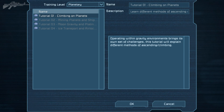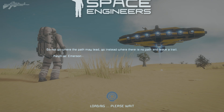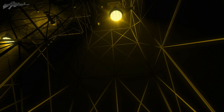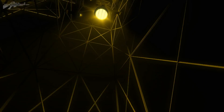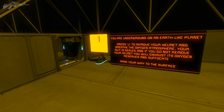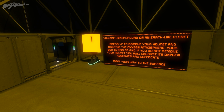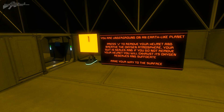That's a little frustrating if you're a more advanced engineer, but if you're starting from scratch it should be fine. Let's boot this tutorial open and have a look. Here we are on the tutorial level — the lighting looks very beautiful. We've got this mesh-like construction keeping us caged within it. You are underground on an earth-like planet; press J to remove your helmet and breathe the oxygen atmosphere.